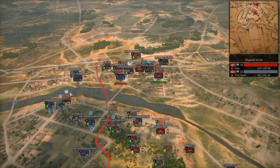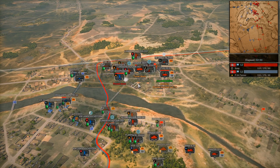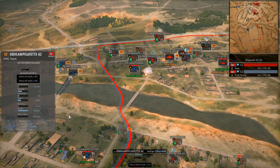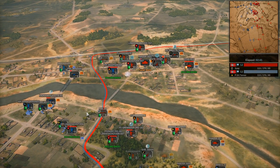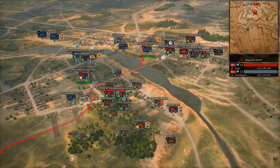It probably would be. I'm just watching as the Edcomf Lefette 43 pushes back the Stug E, which is something I didn't quite expect. That thing is scary — it's pretty much just an autocannon, but you can put it in buildings. It's kind of nuts what it can do. I haven't seen an autocannon that scary since I was playing Battletech and saw a Hunchback on the field.